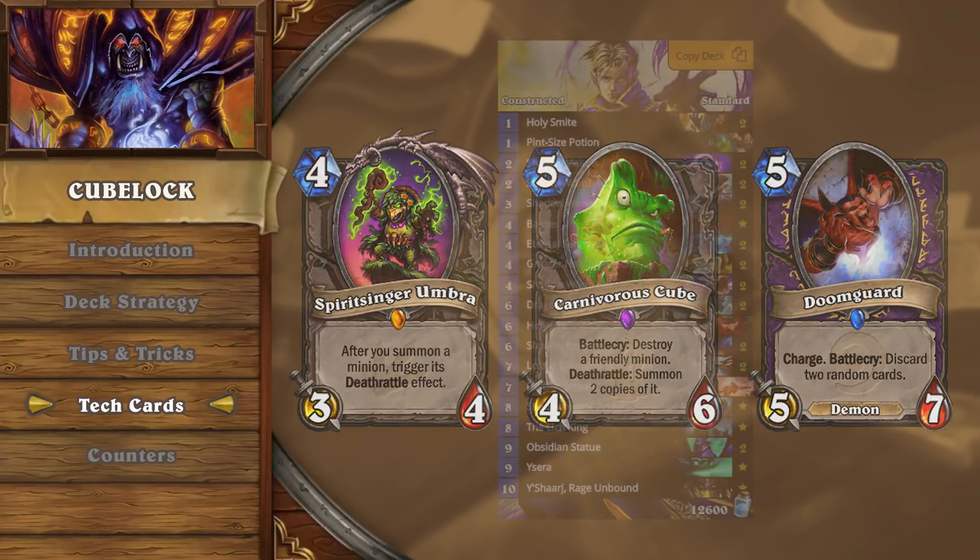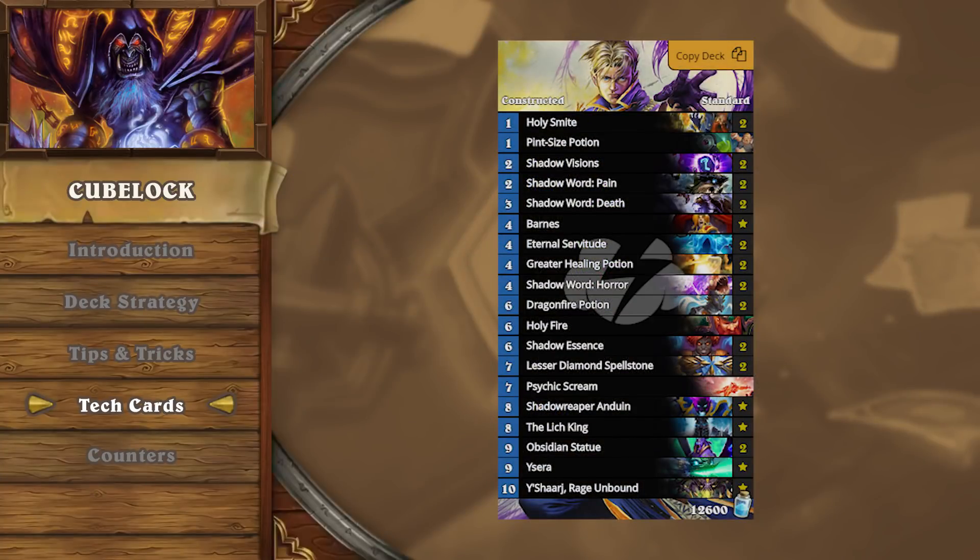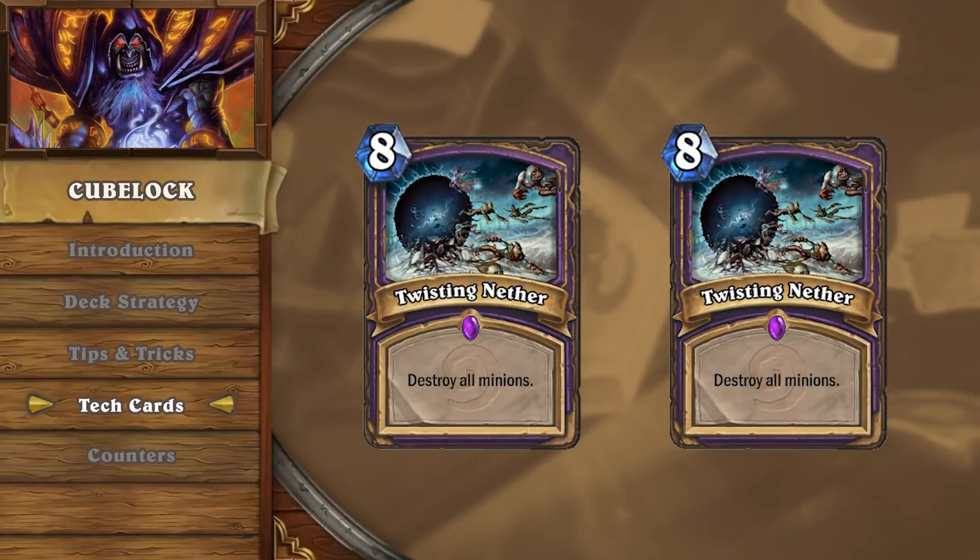Finally, if you're running into a lot of Big Priest, you can consider running one or two Twisting Nether, as they'll give you the ability to fatigue Big Priest and run them out of resources.